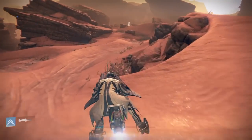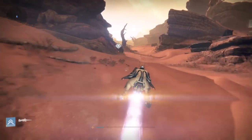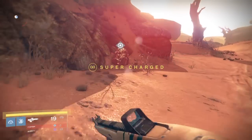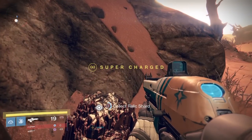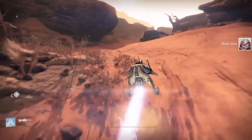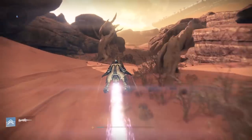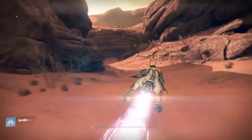It seems to have glitched out for us, but luckily there's one right next to that door. Pick that bad boy up and then instantly get on your sparrow and hop back to Giant's Pass. This is literally all you do.